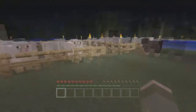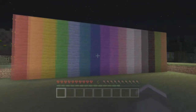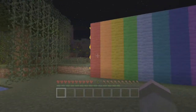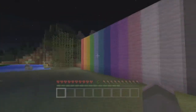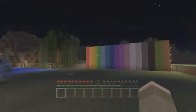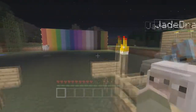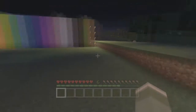This is the Rainbow Sheep Challenge and the objective is — as you can see there's this rainbow wall, the wall of rainbow — this wall contains every single color of dye that you can get in Minecraft. The objective is for me and Jade: we each have our own pen of sheep and we have to obtain each of the colored dyes and dye each sheep one of those colors. We don't have to do white obviously because they're already white, so we can leave one white.